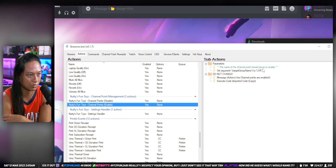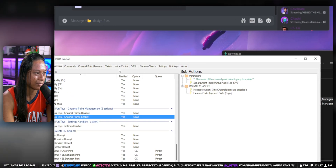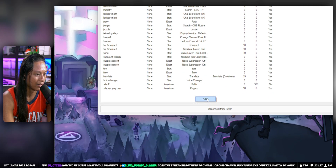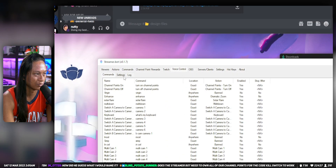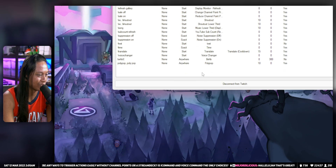Anything that has that group name will be affected by the kill switch, and that's also available in the actions as well. You can set this up as a voice command or a chat command. I have a voice one — if I say 'turn on channel points' it will turn on all the channel points. But as a test, let's go ahead and add a chat command.